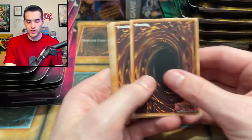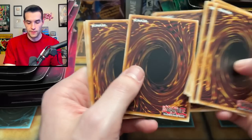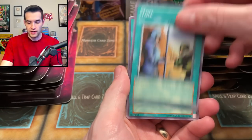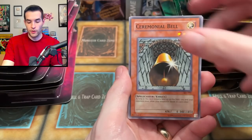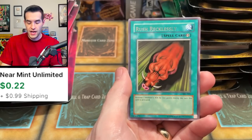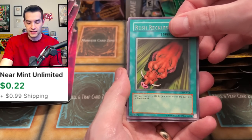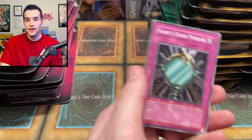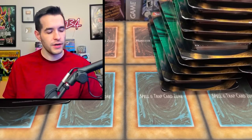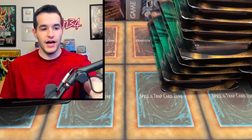We're going to get a Blue-Eyes Tune Dragon — one, two, three, four — it's going to happen right now. Remember when I pulled one with Sam and Team APS? That was amazing. We got a Spear Cretan, Toll, Gaia Power, Ceremonial Bell, Guardian of the Throne Room, Upstart — that's a great card — Rai Uran, Rush Recklessly, and a Fairy's Hand Mirror. Okay, nothing so far, but I'm not done. We're going to open a couple more packs — I'm not ending on a dud.